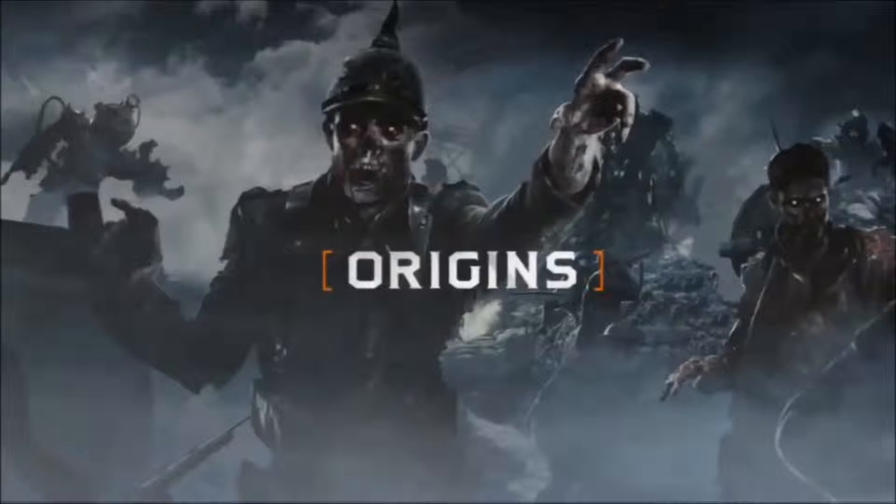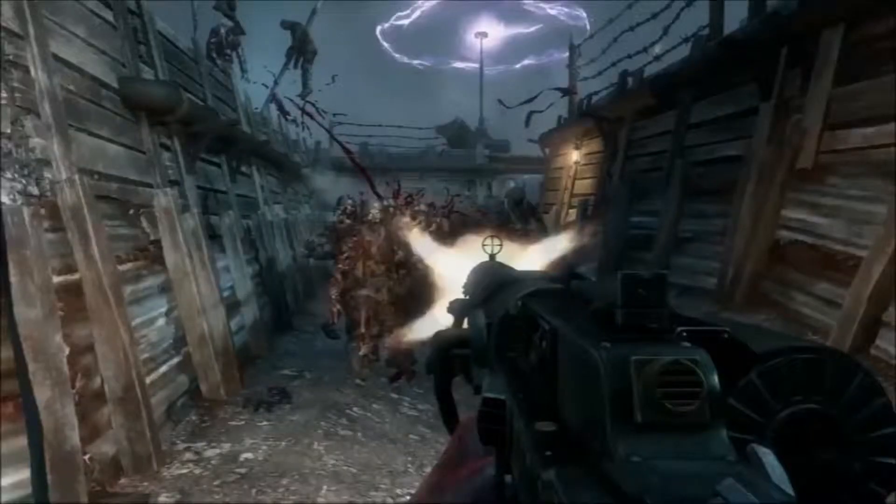Now there are a couple things I want to talk about. Let's start off with the new weapons that we're getting. First off, we got the MG-08. Now this is the standard gun for the German soldiers in the trenches of World War I. This appears to be an LMG with the round mag on the side, and he's just mowing through a train of zombies right here. This gun looks pretty sweet.